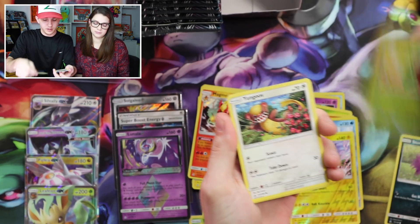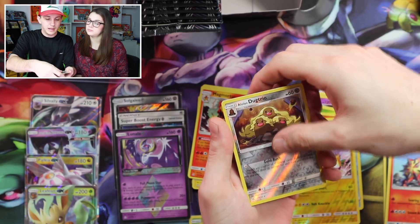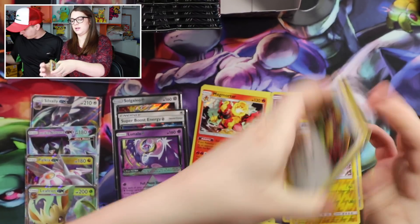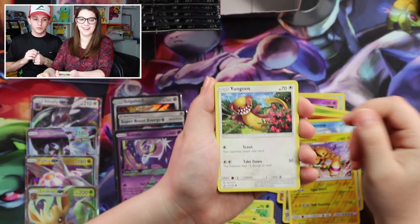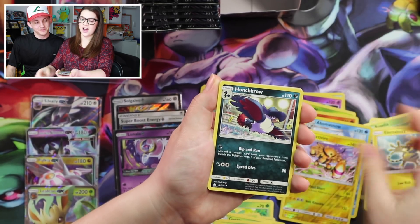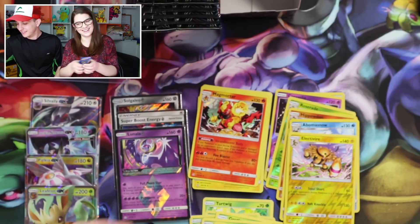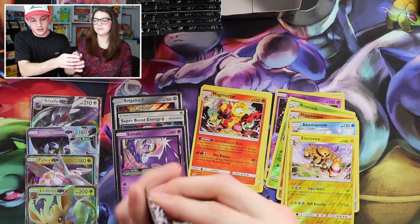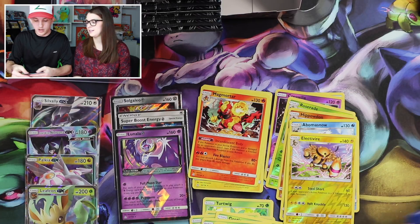Alolan Vulpix, Stunky, Roselia, another Jessie, Yungoos, Cosmog, Floatzel, Missing Clover, Tortinator, Alolan Dugtrio, and Type: Null. Maybe one more Prism? That would be crazy. Another Ultra Rare at least — that would be a sick box. Roselia, Cosmog, Turtwig, Electabuzz, Honchkrow, Lopunny, Tortinator, Lillie Reverse, and Heat Rotom — there's another one. We've got a collection of them right now.